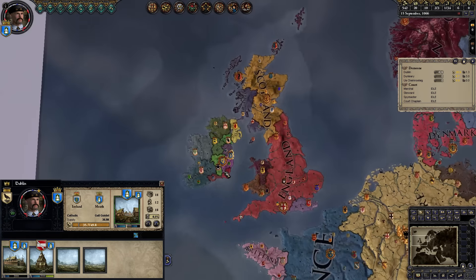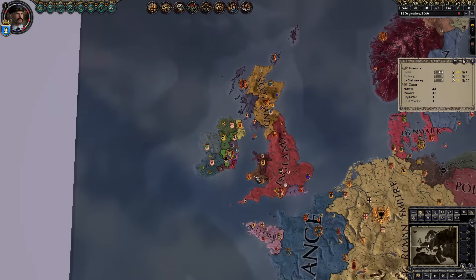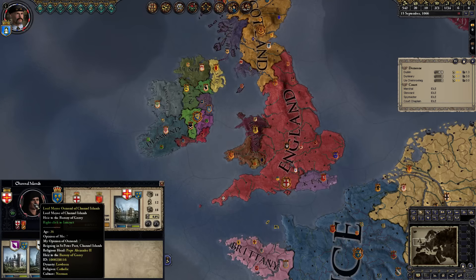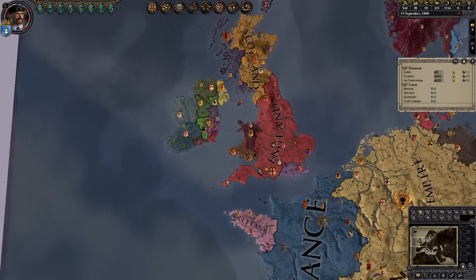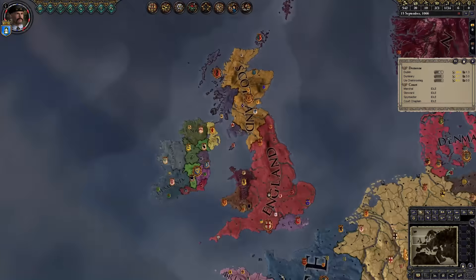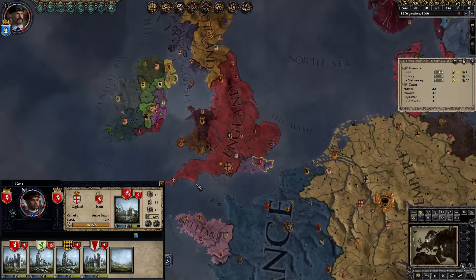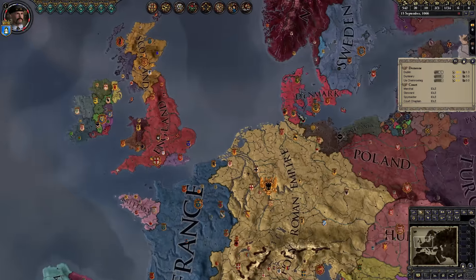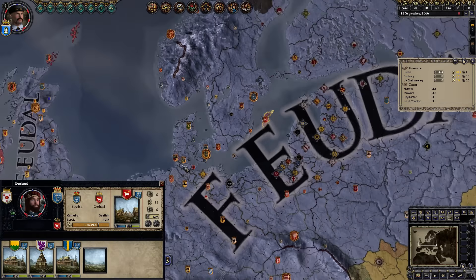I have also set up some rival Merchant Republics for us here in this area of the world, because there aren't that many close by in the default map setup. The Channel Islands here are a Merchant Republic, but apart from that I don't think they're even a proper Republic since this guy is just Kent level. I have set up the Republic of the Northern Isles up here in the Orkneys, and to our south I have set up the Republic of Kent. So we'll have some competition for trade in this area. Over further afield there are some other naturally occurring Merchant Republics in Utland and Gotland, but it'll be a while before we encounter them.